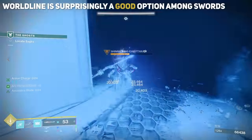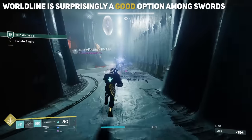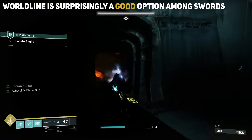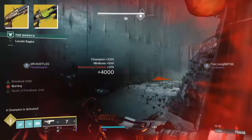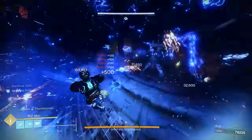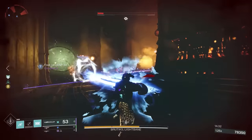After seeing these values, there are a few conclusions about Worldline. It is actually, surprisingly, a good option — at least among swords. Lament has better potential for sustained DPS, but it's obliterated in the burst DPS department by Worldline. If you're running an arc build in something like a Nightfall or a Legend or Master Lost Sector and need a good arc sword to chunk down majors or champions, Worldline is a solid choice. When comparing it to other burst DPS kings like Fourth Horseman and Parasite, it does trail pretty heavily, which is why everything is going to come down to the upcoming sword rework — and Worldline will be the first one on that list.